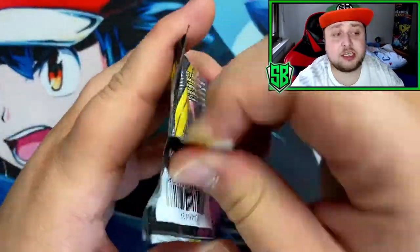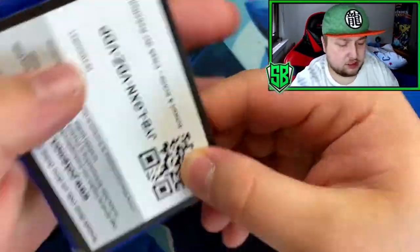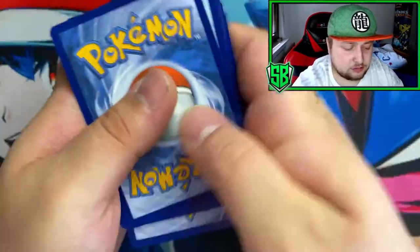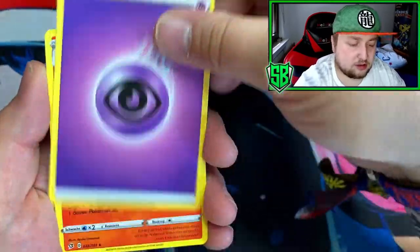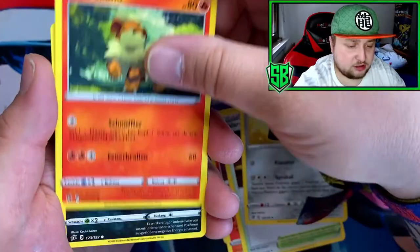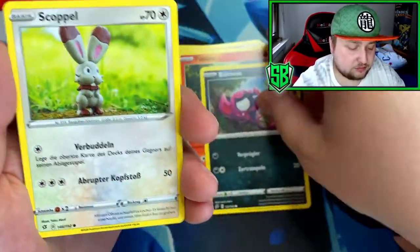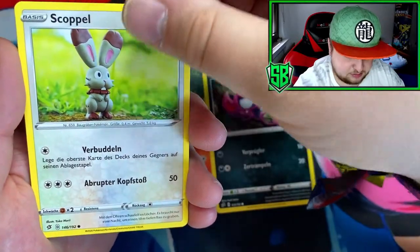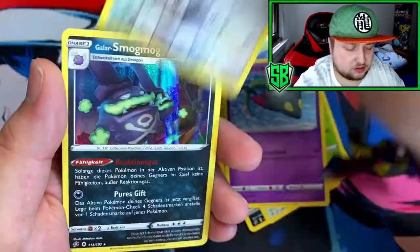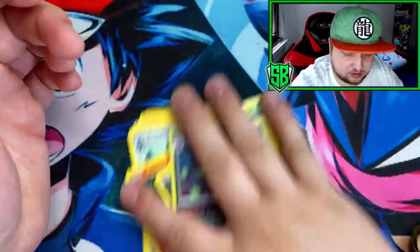So next up, another Rebel Clash. Come on, at least one pull — I need at least one pull. We got Psychic Energy, got a Graveler Mine, got a Growlithe, Impidimp — I think it is. And we got a Galarian Weezing — Hollow Rare.